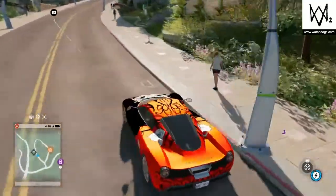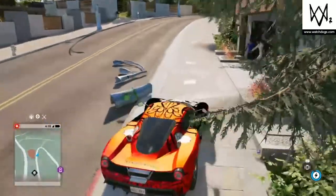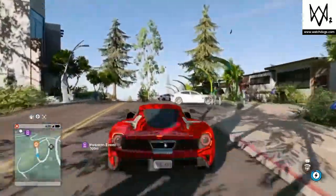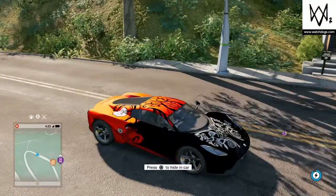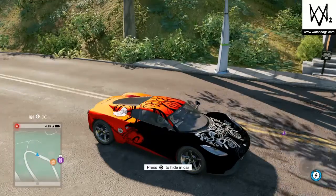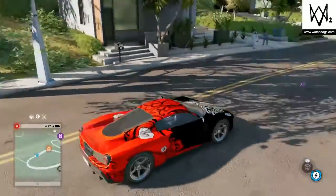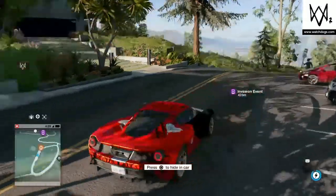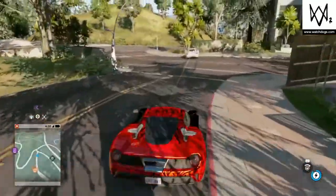Hey, what's going on? Today I hopped on Watch Dogs 2 and I decided I'm gonna tell everyone where all the exotic and unique vehicles are in this game. In this episode I will be giving everyone a description of the vehicle after I show you where it's at, the spot on the map, and I will be going to it directly. There are a total of like seven unique vehicles, and once you unlock these vehicles they will be on your car on demand forever. I have them all unlocked so I'm just going to show you the locations.